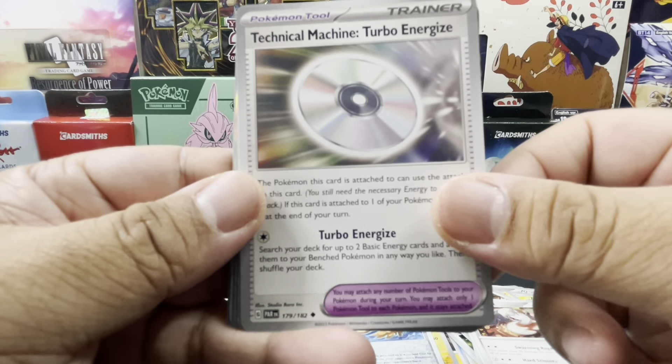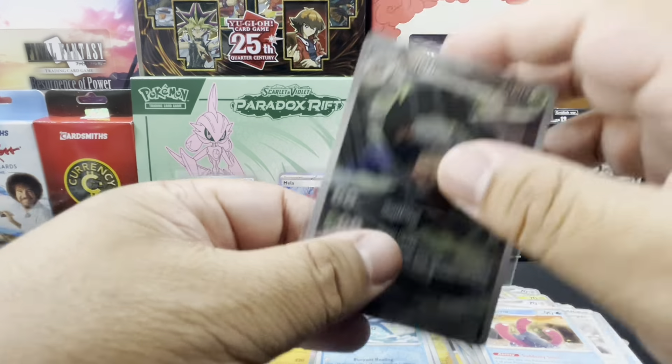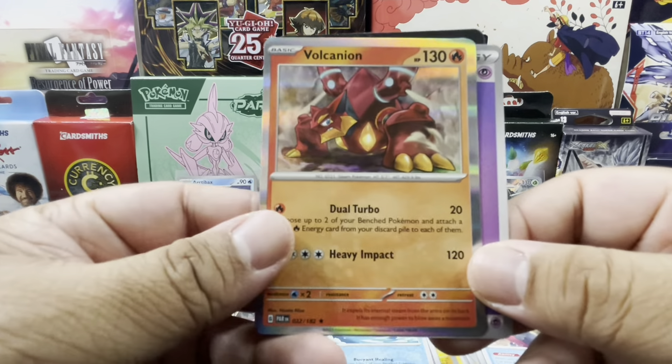Alright, last pack, let's go! Golbat, Larry, Yamask, Surskit, Durant, Technical Machine Turbo Energize, Wugtrio, and a reverse holo Mantyke.